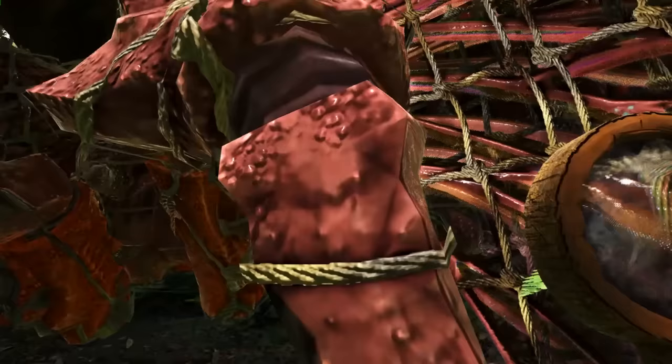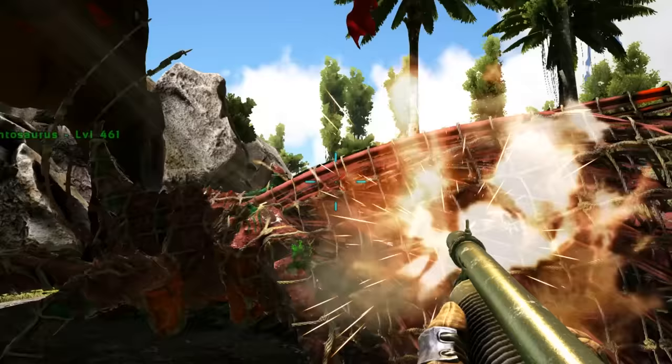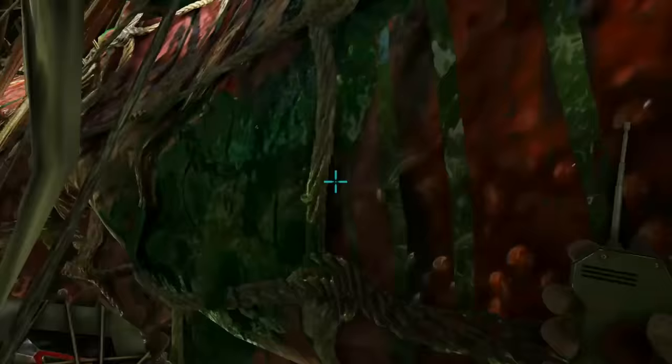Then go up to it with a magnifying glass, see how much health it's got, then cause damage. Do the most damage with a shotgun, check its health, and get it down below 10%.